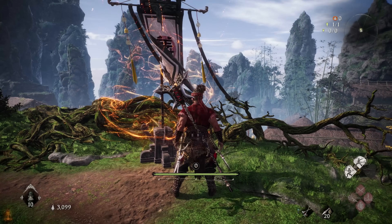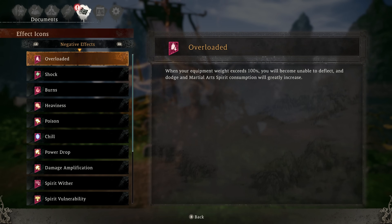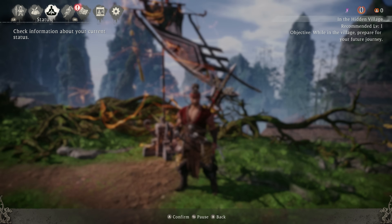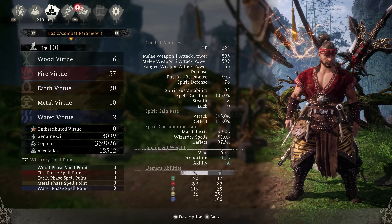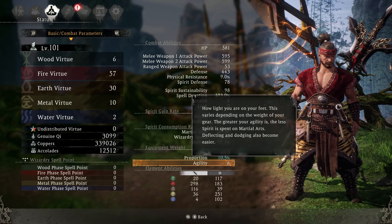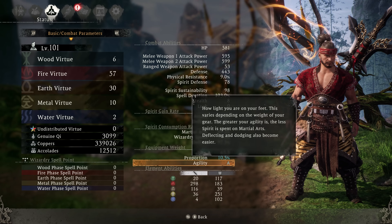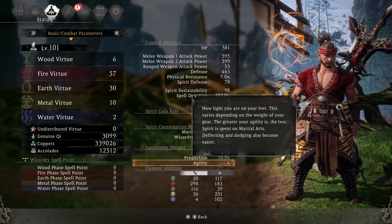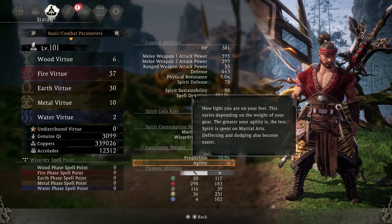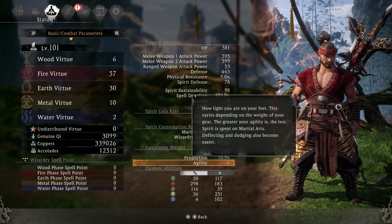If you ever want a refresher on this stuff, the game does a really good job of adding context to all this. If we go into documents and effect icons, we can tab over and see all the effects I mentioned. Additionally, if you go over to status, you can hit the description button at the bottom of the screen and pull up a breakdown of pretty much any stat in the game. For example, agility: 'How light you are on your feet. This varies depending on the weight of your gear; the greater your agility, the less spirit that is spent on martial arts, deflecting and dodging also become easier.' So anything in this game you're unsure of, there's a good chance there's already a built-in description for it, and they've done a really good job this time around including this stuff.